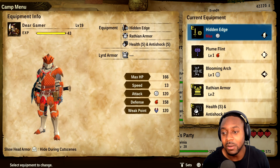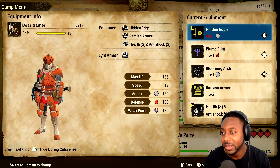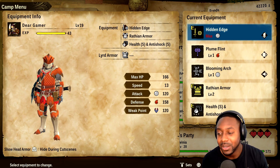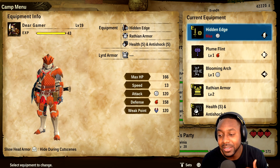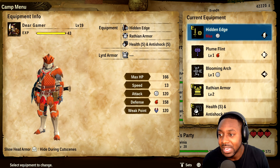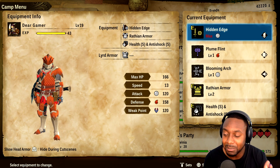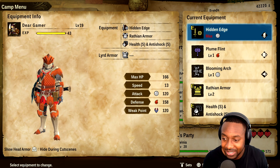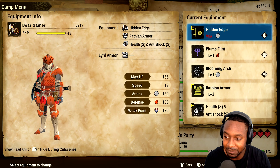Let's start by looking at your equipment. There are three different types of weapons in this game: slashing, which is the sword and shield and great sword; blunt, which is the hammer and hunting horn; and piercing, which is the gun lance and bow. Different monsters are weaker or more resistant to specific weapon types, so you want to equip all three weapon types at once for optimal damage.